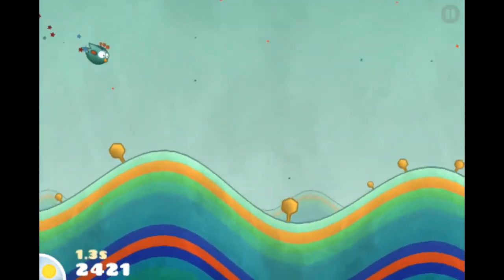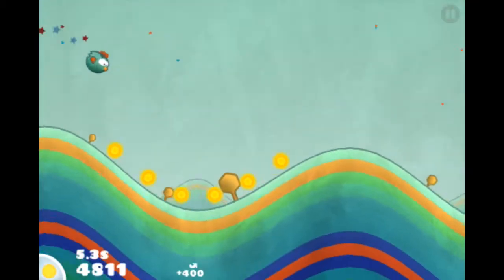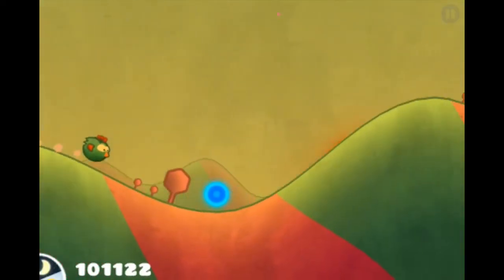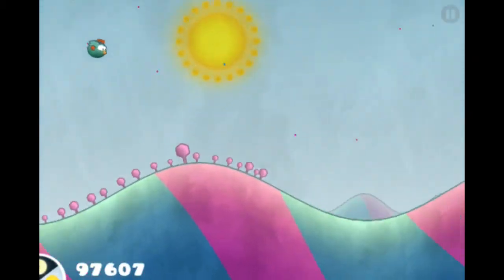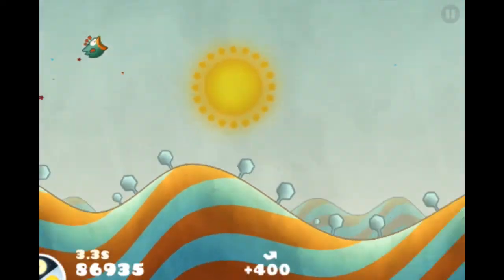The stages in Tiny Wings are randomly generated daily, which keeps the game feeling fresh. I always like to check in and see all the new pretty colors. The blue speed coins are nice if you need a boost after losing some momentum, but can sometimes get you going too fast to control accurately — in my opinion, they do more harm than good to your overall score.